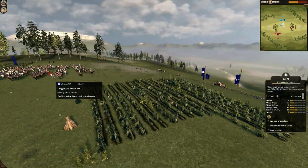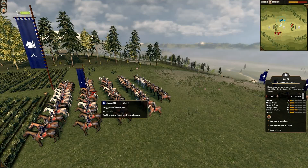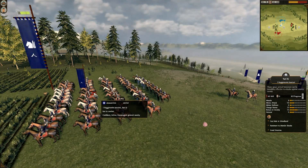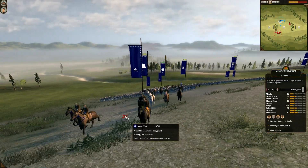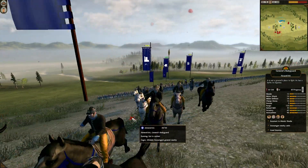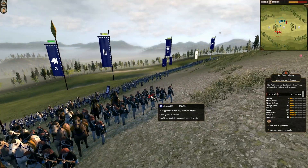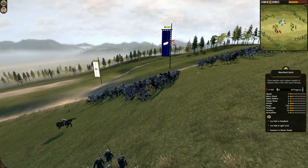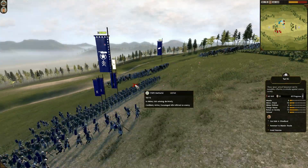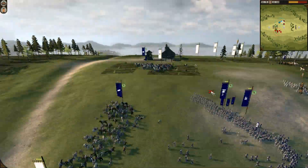My opponent today, ALSAN, has got one unit of Yurikai and they have a morale upgrade, which is kind of interesting. There's his general bodyguard unit, and then he has an infantry to marine, a red bear infantry, and a matchlock kachi. He also has an infantry to marine here, and now this is where I make the first mistake of the day.